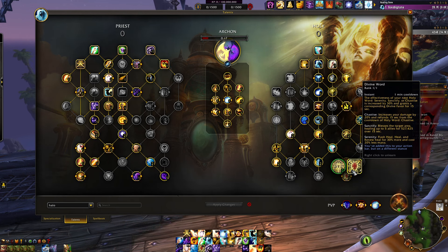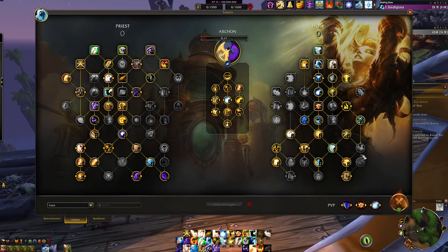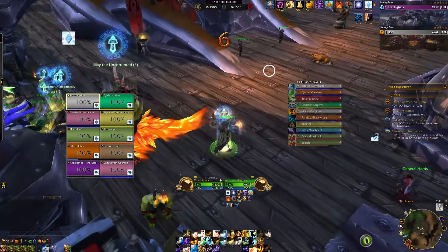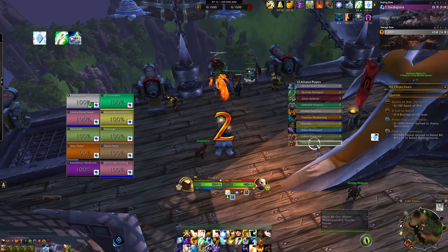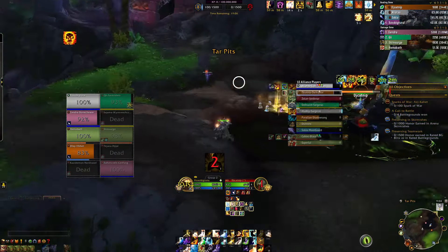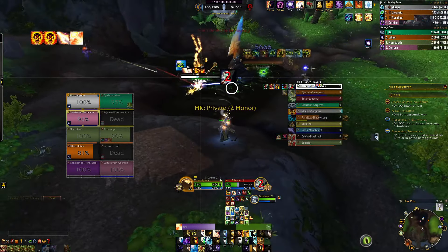Divine Word also gives us more Flash Heal and Renew healing with reduced mana cost. We're gonna see what we can do. Obviously I love both builds, but this is really for testing. Giving up Palm talents is not too exciting because Palm definitely still cranks, but we'll see what we can do. I don't think they're all too geared - they have some undergeared players but I think we do as well. It looks like we have a priest and a tank here, hopefully the cavalry shows up.